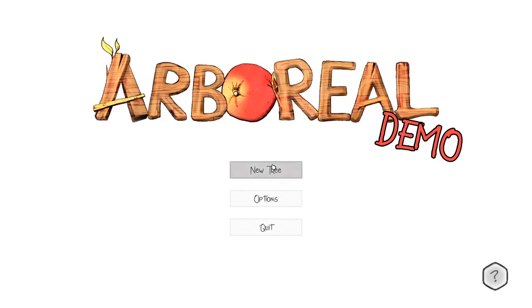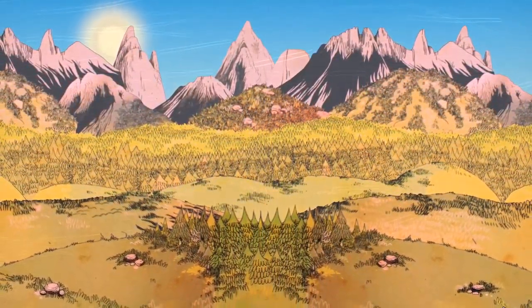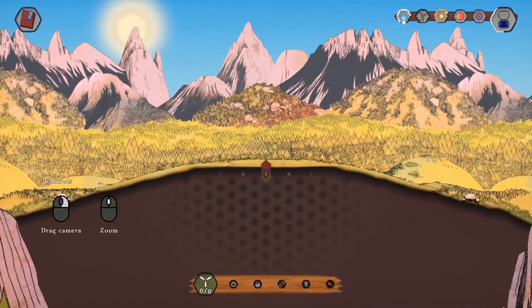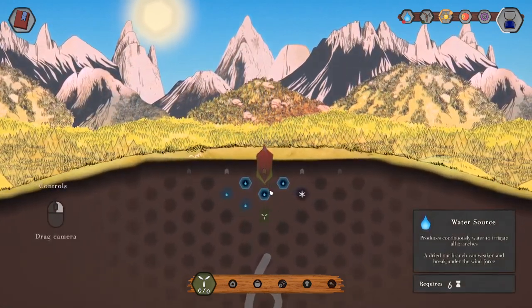Alright, Arboreal! Let's check it out! Here we are in the vast wilderness, sun rising in the background. The game field. Right-click to drag camera. Zoom in like this.